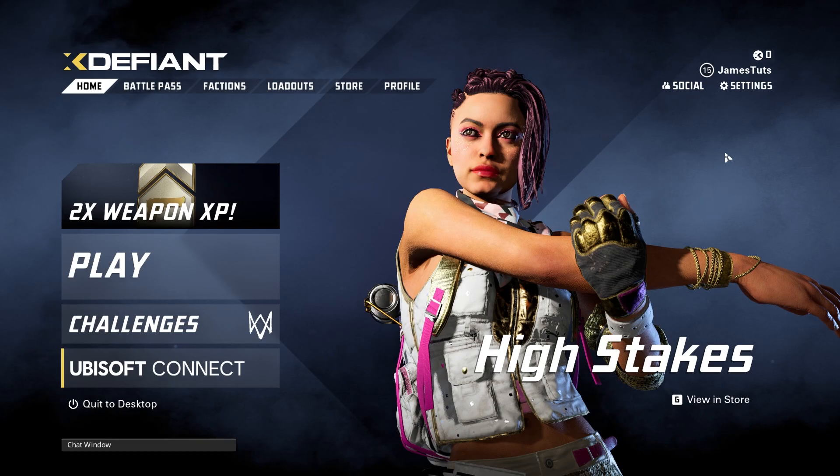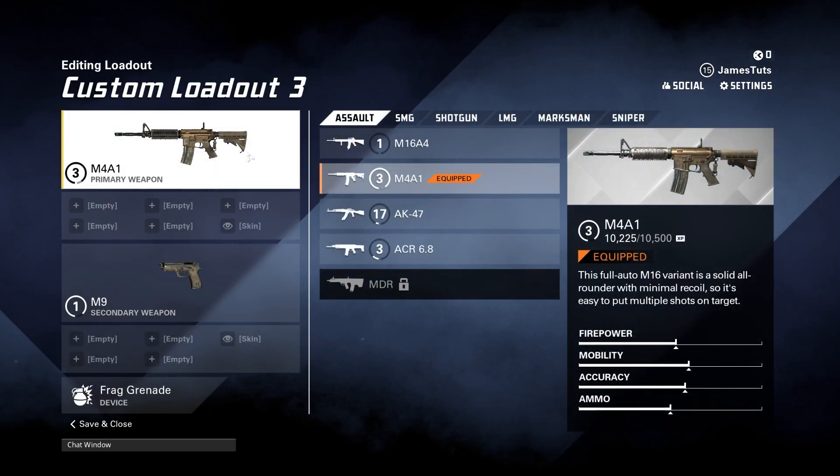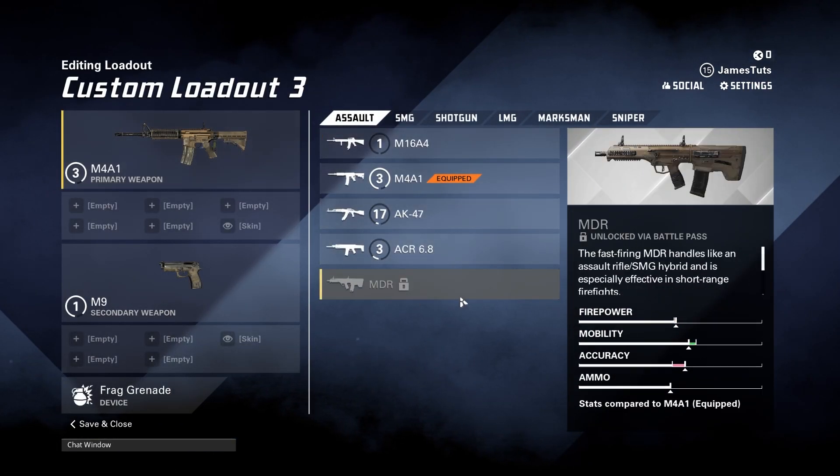In today's video I'll be showing you how to unlock guns inside of XDefiant. The first thing you want to do is load up XDefiant, and from there head over to Loadouts at the top. We can choose a custom loadout and look through the guns.